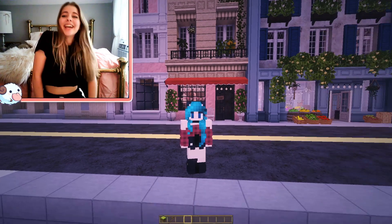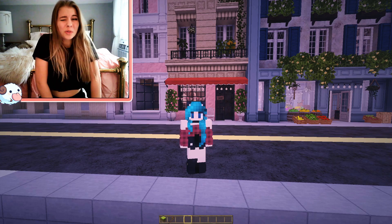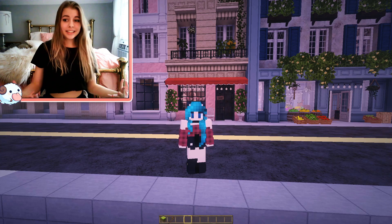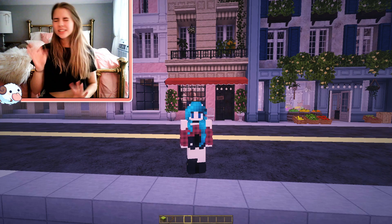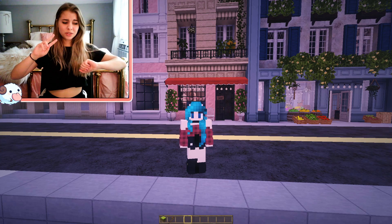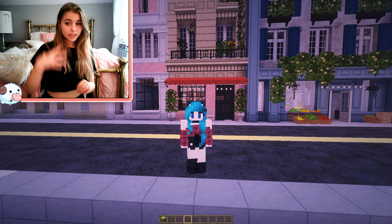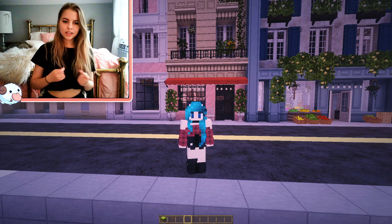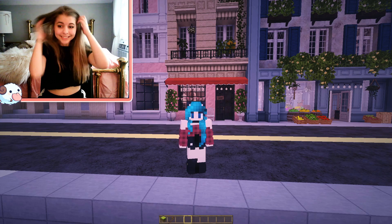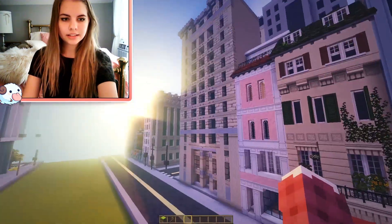Hey guys, it's Ruggish Stripes, welcome back to another Minecraft video. Today we're doing a little modded build — basically a Paris-inspired rooftop apartment. It's actually going to be two stories because the apartment is really small. I made the building off camera but I wanted to furnish one of the apartments with you guys, I thought that would be fun.